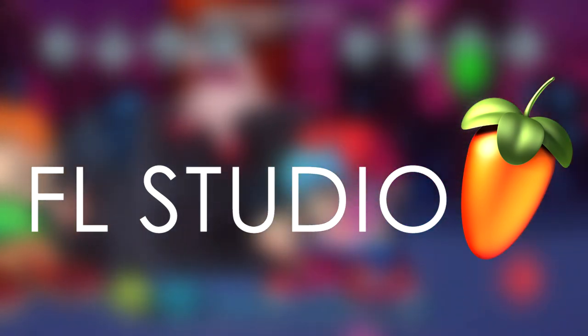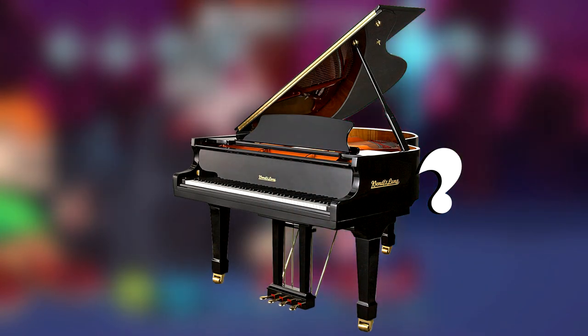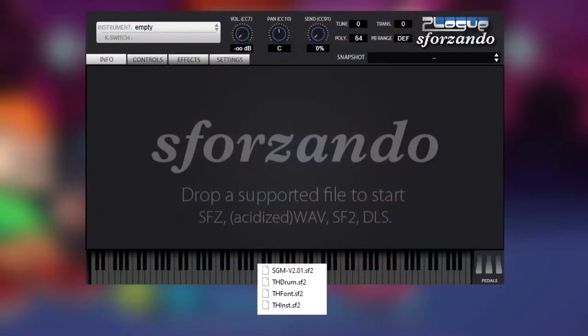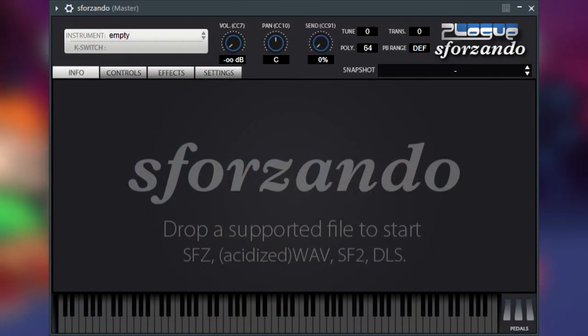Many songs from FNF mods were made in FL Studio. You can also use other DAWs if you're not particularly comfortable with it. Then we need what our composition will consist of — musical instruments. But where can we get them? Hiring a whole orchestra is impractical. Sound fonts and plugins for playing these sound fonts will help us. In simple terms, a sound font is any musical instrument crammed into a computer file. For an instrument to start playing, it needs a musician — in this case, any plugin that supports a sound font.